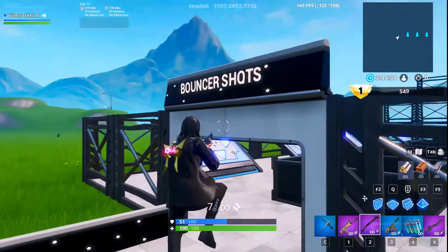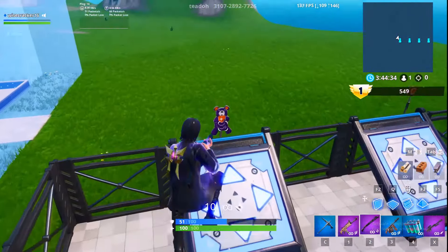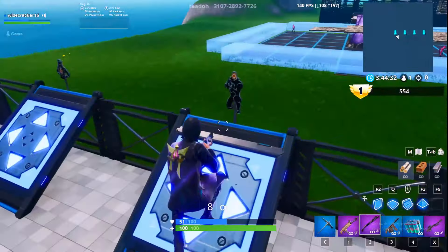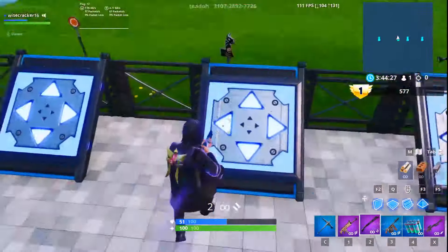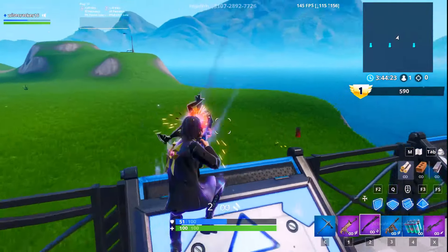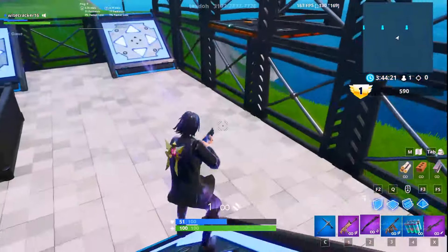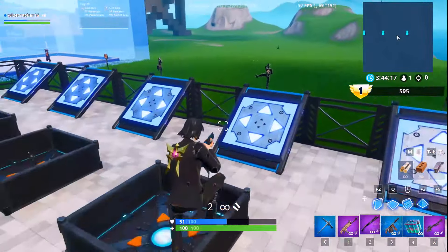This one is bouncing shots. Get on the bounce pad, come out at an angle, and shoot your targets as you come over. Then you go back and do it again.